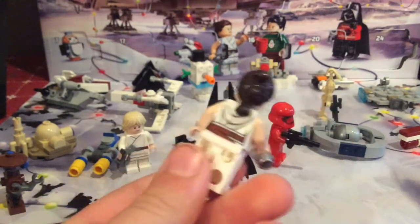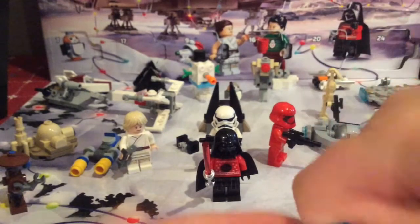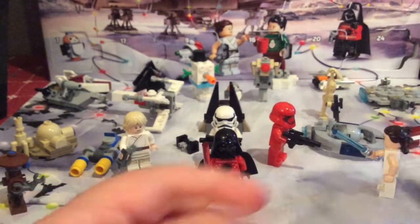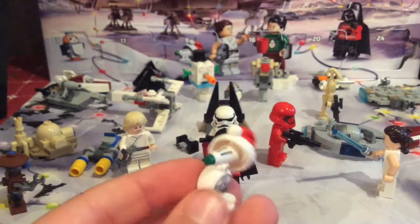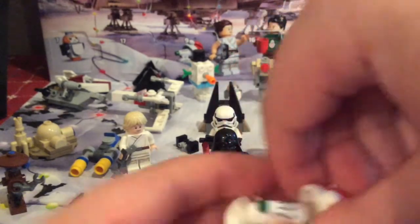Day number nine is Rey - the Rise of Skywalker version - with pretty nice prints, a nice hair piece, and a slight alternate face. Day number ten is Dio, who has a Santa hat on, a pretty nice design and prints overall.